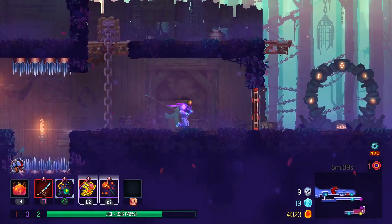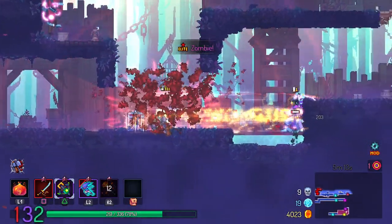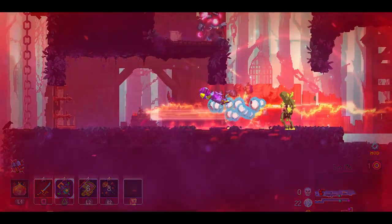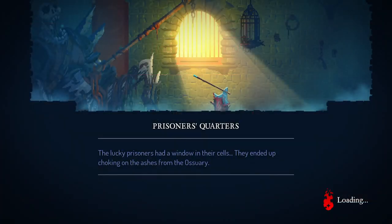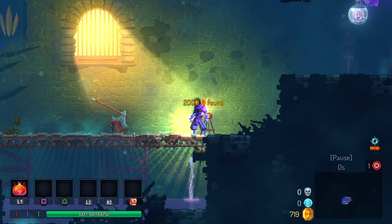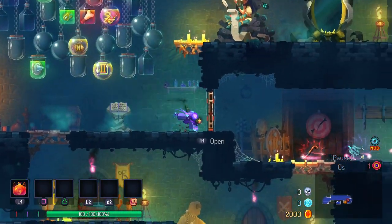I completely did everything wrong then, didn't I? Wow. Okay, we're starting again. I got hit by that bomb and then tried to dash into that dude. I think it's because I used light speed before I could deal damage to the elite, and I just kind of stood in front of him and let him hit me. It was really dumb. Anyhow, let's continue onwards and try to have a little bit better run.